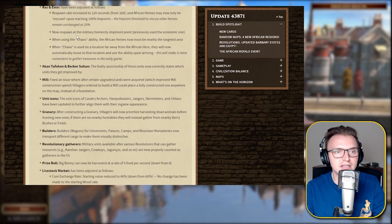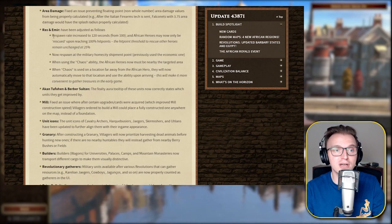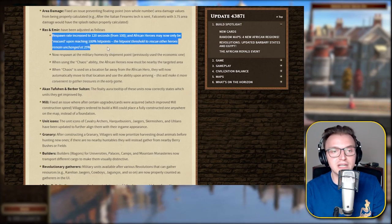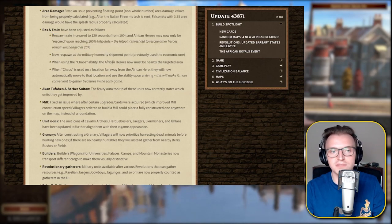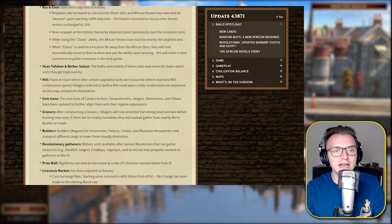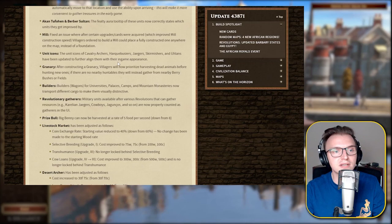The African heroes: respawn rate increased to 120 seconds. African heroes may now only be rescued upon reaching 100% hit points — the hit point threshold to rescue other heroes remains unchanged at 25%. That's actually a big nerf to the African heroes, which are the most overpowered heroes. They now respawn at the military home city shipment point. When using the chaos ability, the African heroes must now be nearby the targeted area — when chaos is used on a location far away, they will automatically move and use the ability upon arriving.